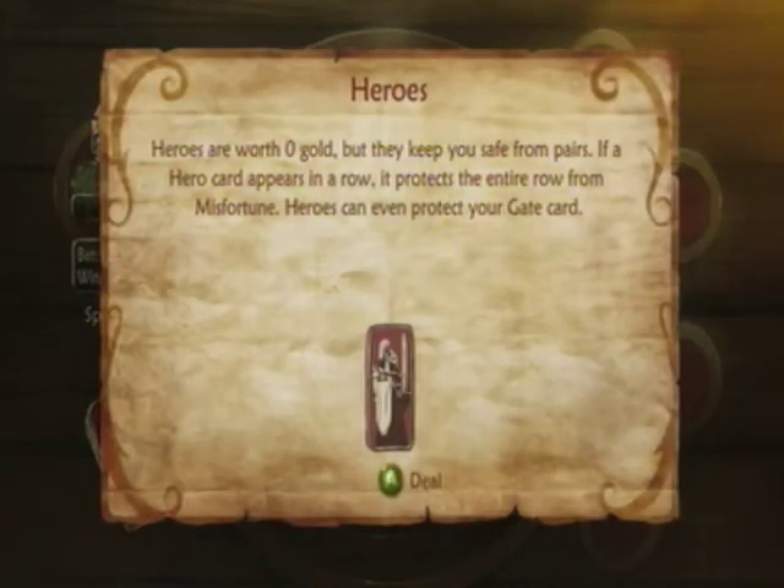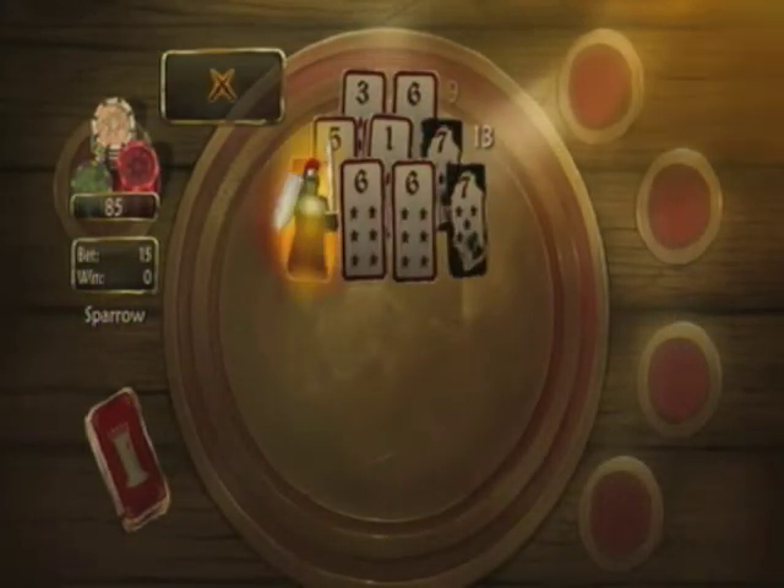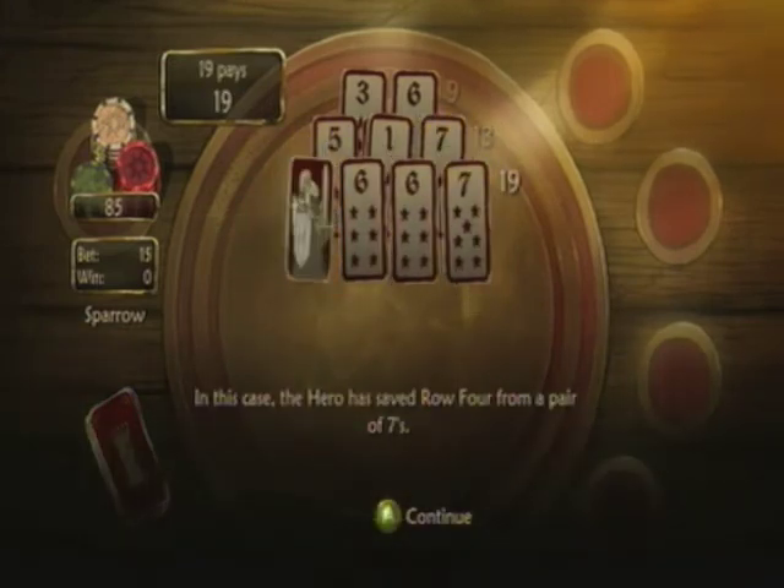Hero cards are worth zero coins; however, they keep you safe in pairs. If a hero card appears in the same row, it protects the entire row from misfortune — heroes can even protect your gate card. As you can see here, the seven vertically paired, but the hero nullified it, allowing us to get a nineteen and continue the game. That's how hero cards work.